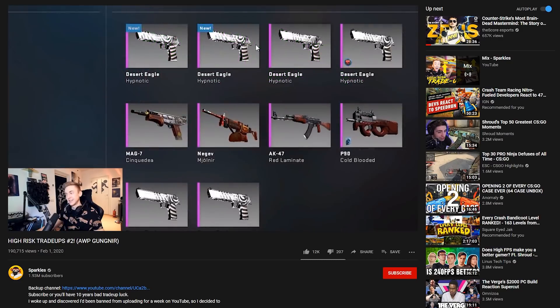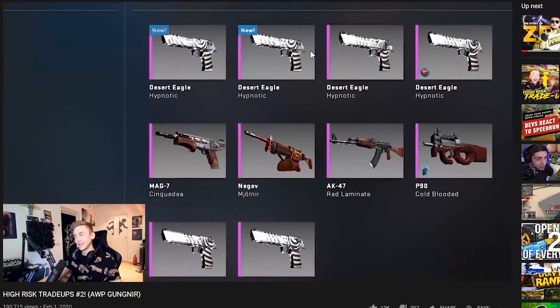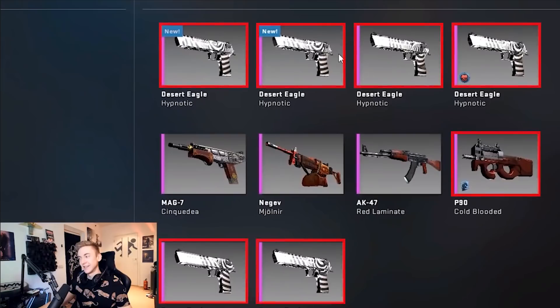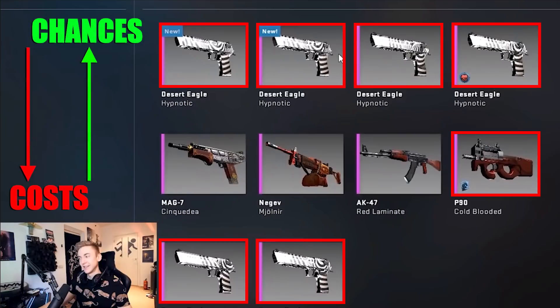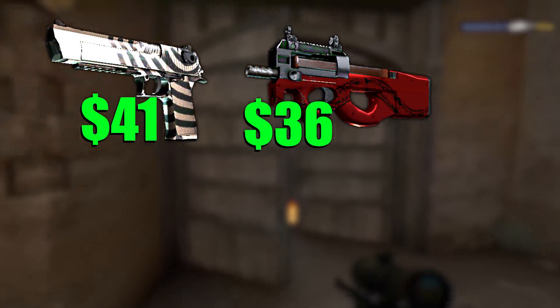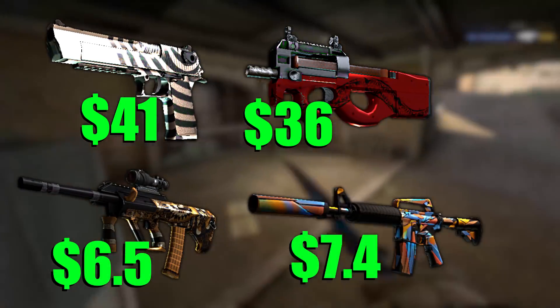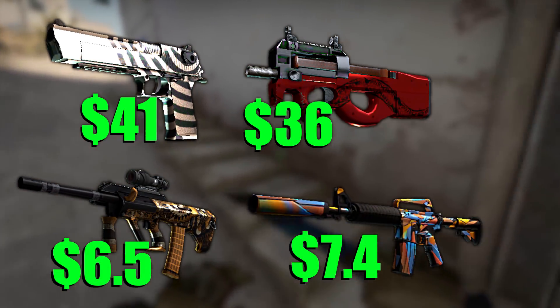But let's just scroll back to the trade-up he's doing here for a second, and you'll notice some very peculiar skins being used in the trade-up contract — particularly these things, the Desert Eagle Hypnotic and the Cold-Blooded.